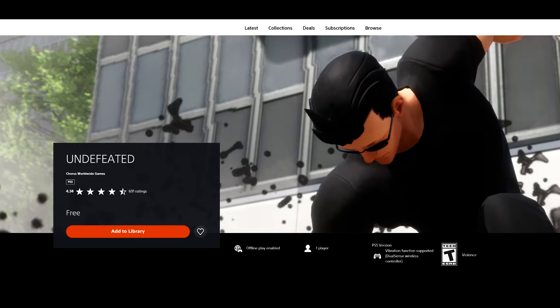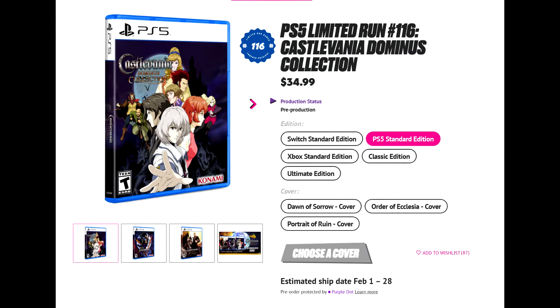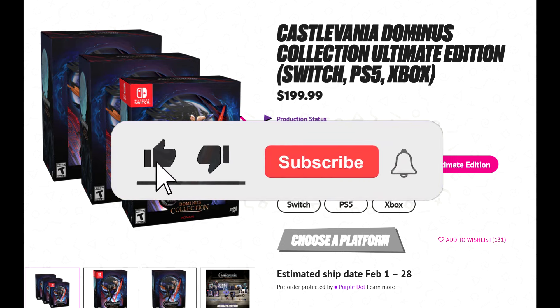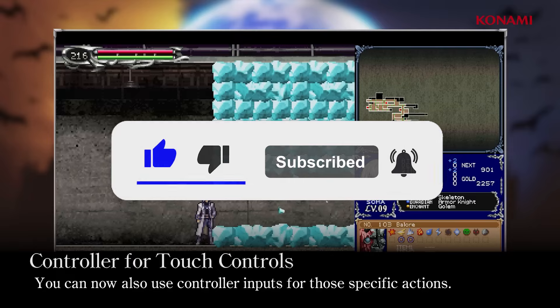To wrap up: Undefeated is available free on the PlayStation Store; Raynatis has a free demo available; and Castlevania: Dominus Collection — if you don't want to go digital, there is a physical version from Limited Run, though it won't ship until February of next year. Let me know all your thoughts in the comment section down below. Thanks for watching and goodbye.